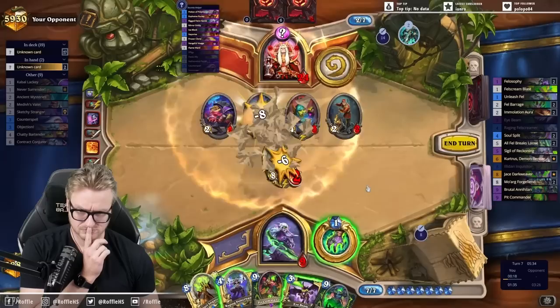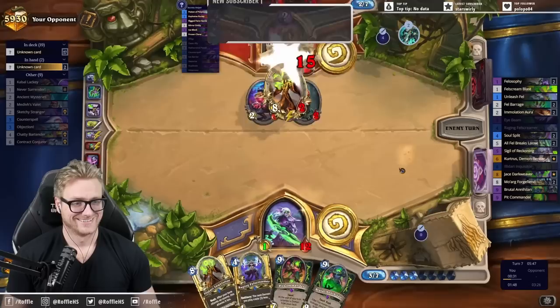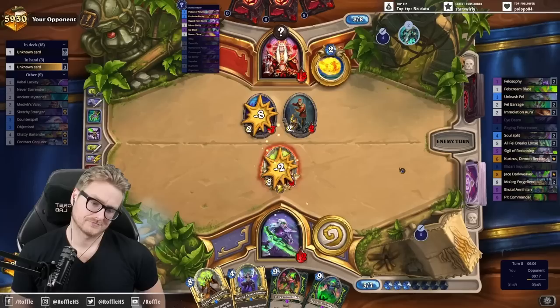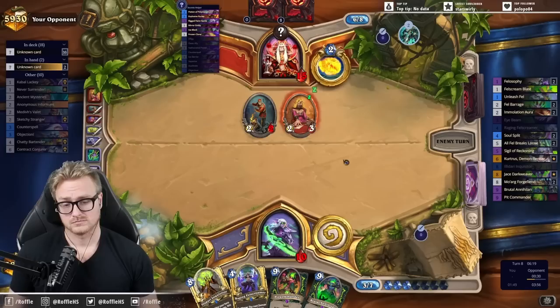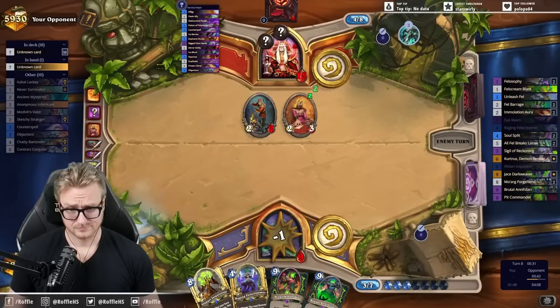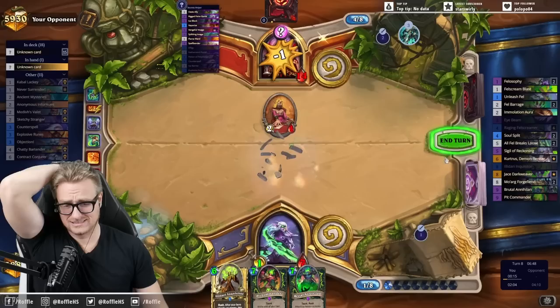I feel like I needed something better than that off the top. Thank you Star Swirly for the five months. Feels like the left-most card could be a redundant secret — they've been holding on to it for quite a while. Probably go to chest for the objection now and pray that I hit a bit of healing off the top. Oh my god, it's been Explosive Trap this whole time.